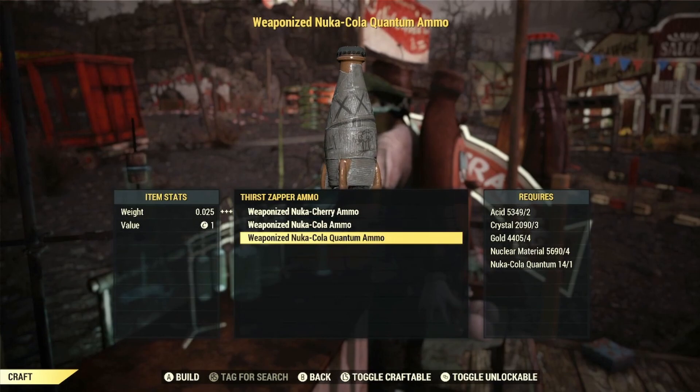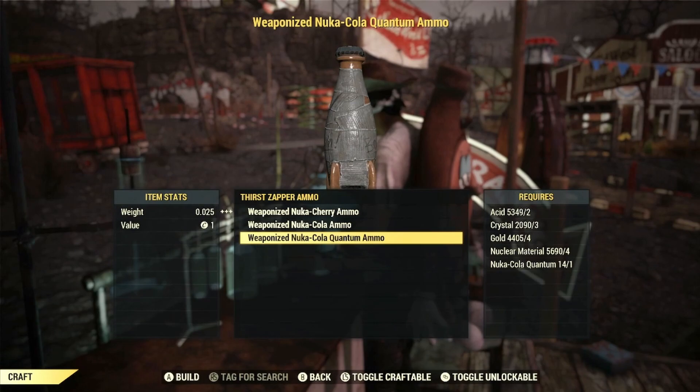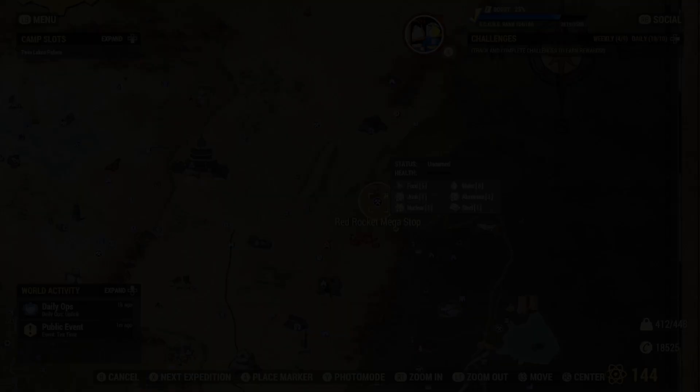But there's one item that can be tedious for a lot of players to gather if you want to craft this ammo in bulk, and that's the main requirement: Nuka Kola Quantum. Luckily, you only need one of them to craft each batch of ammo.